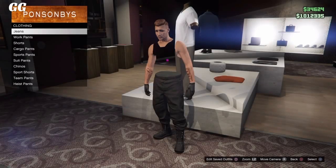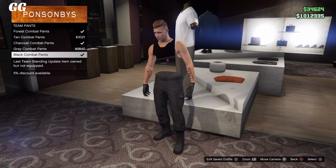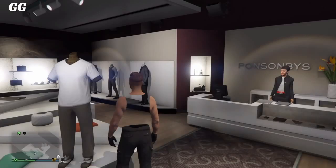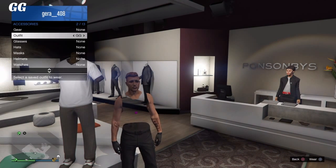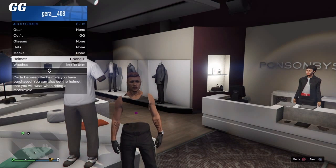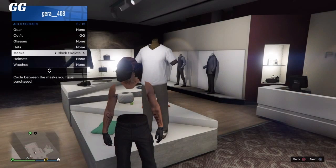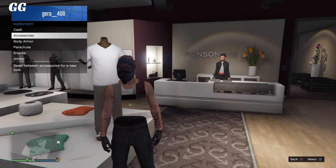Once you have that outfit, go over to any clothing store, head to the pants section, go down to team pants, and select the black combat pants. After equipping them, back out, open your interaction menu, go to your inventory, and select any watch you like. Then go to mask and select the gas mask. Once equipped, save it as an outfit at the front counter.